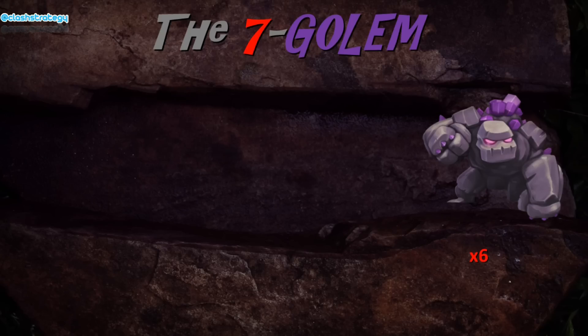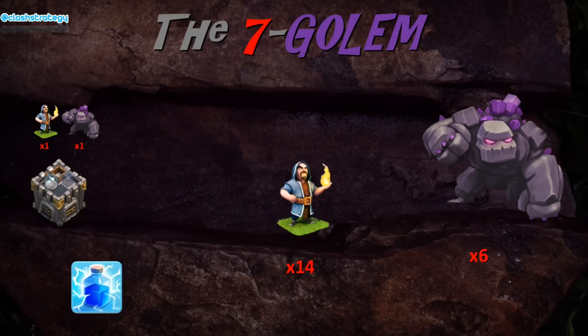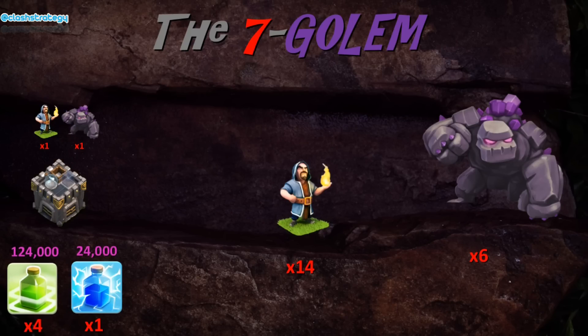You're going to need to cook up six golems and then 14 wizards. This does leave you a few spaces left over — about four. You can stick a minion or a couple of archers in there for your clean-up troops. Your clan mates need to give you a golem and a wizard and whatever else you might want to clear up with. We need one lightning and four jump spells.